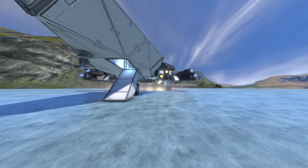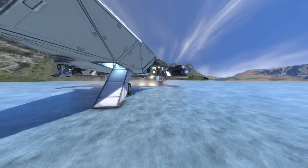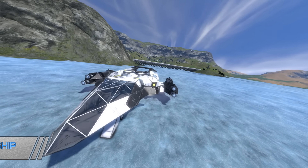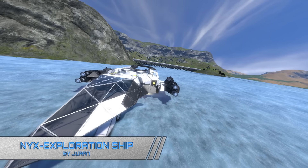Let's go to the workshop and see what's there. The first thing I came across was a quite nice, large, atmospheric scout ship. It's all-in-one — you can do every atmosphere, everything available. It's made by Jura7 and it's a NYX Exploration Ship.